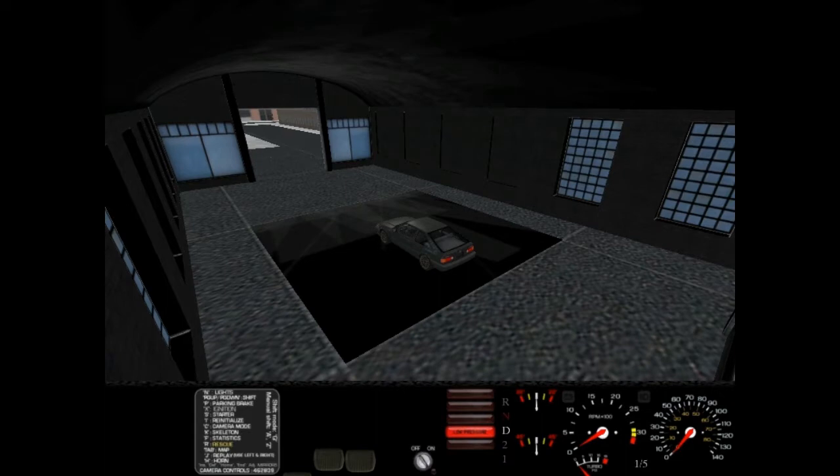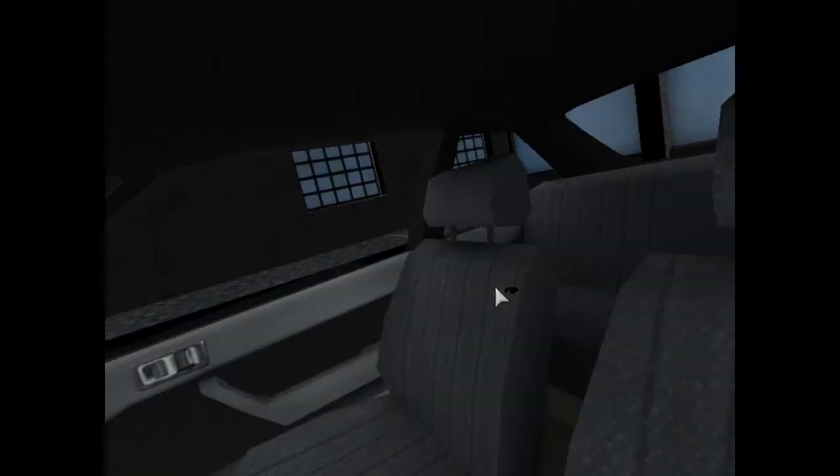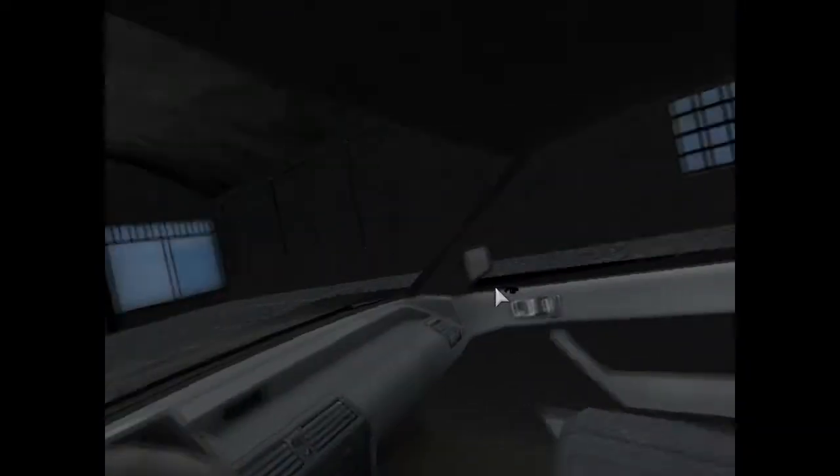First of all, we have to start it by pressing X, and then we have to get moving by pressing or holding S, and then we are ready to go. I'm going to use this camera view because I can drive the best with this.